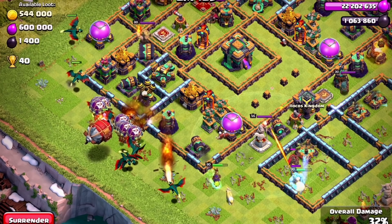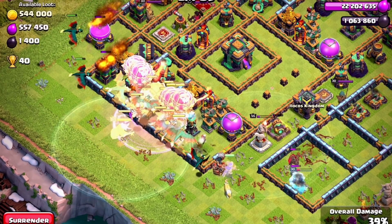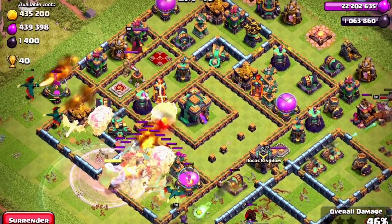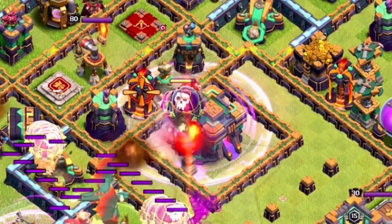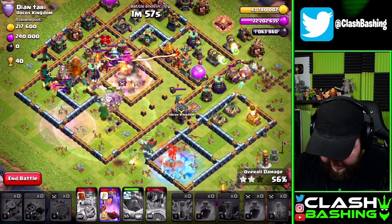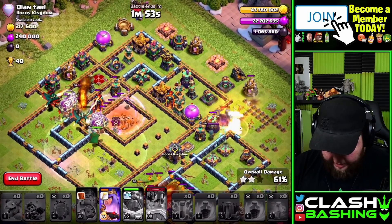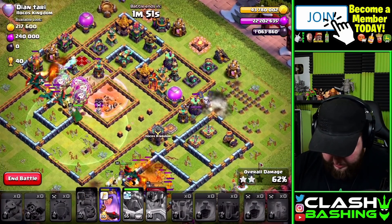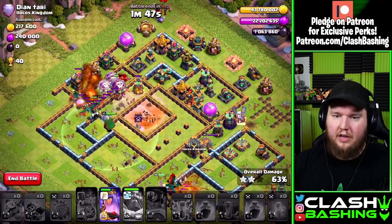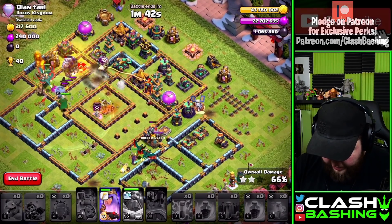Let's get our blimp through there, then hit an early warden ability. Our funnel is set pretty nicely — we just need to get the town hall down. Let's poison that. We're spending but we get the town hall down! We have some dragons over here assisting along with the queen on the lava hound. Those bows were on air — I was going to say why did we waste zaps trying to get bows if they were on ground, but they're on air.